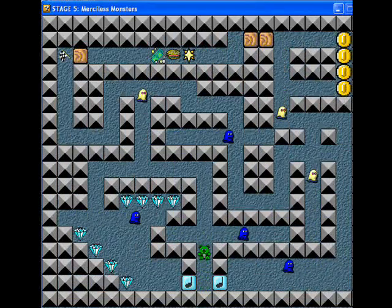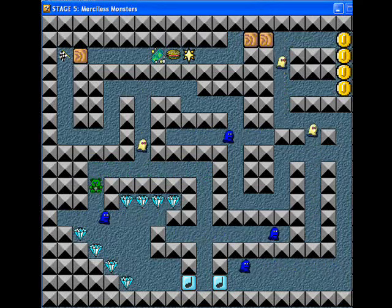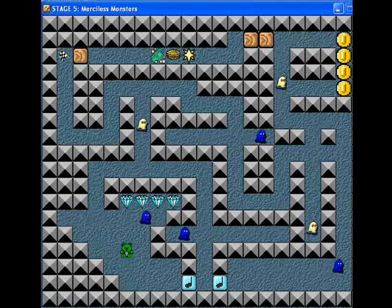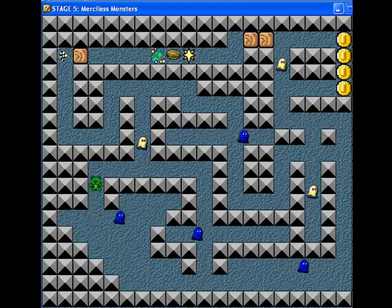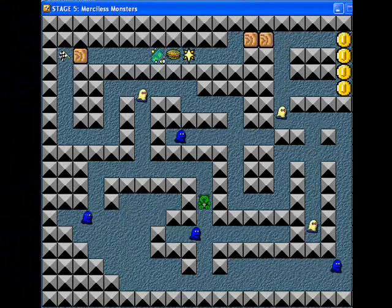Now I have to actually deal with enemies. We have little blue and white ghosts — they almost look like Pac-Man ghosts. Blue ones move horizontally — wait, no, they move horizontally. And white ones move vertically. Jeez, I am not good at that.